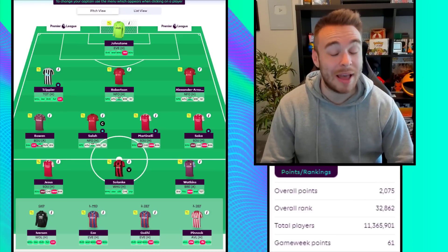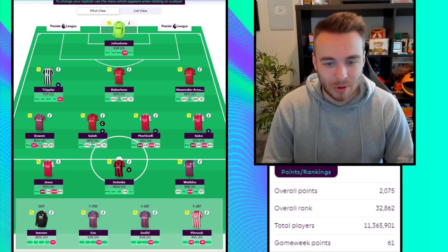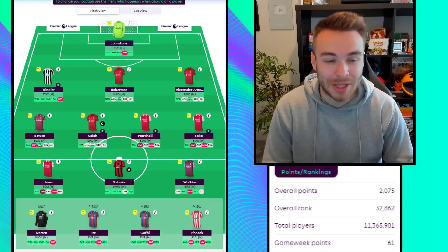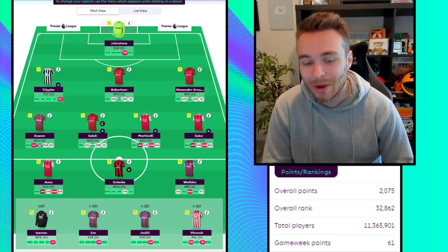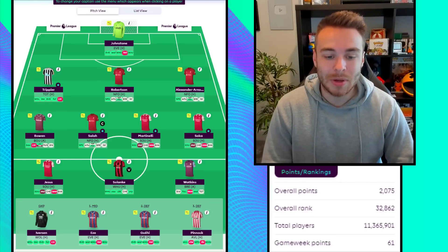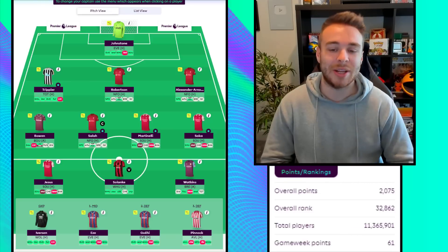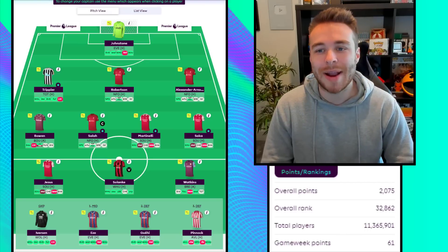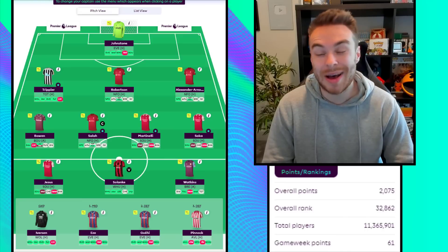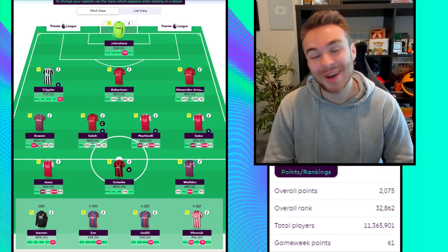I'm expecting a return from all of these midfield players, and hopefully Bowen is a little bit of a differential - I haven't seen him on too many drafts. A few people have gone Madison instead, which could potentially hurt me, and I may even bring Madison in instead. I've just got a red arrow - went from about 28k to 32k, the Liverpool game wasn't great but they're not absolutely highly owned so it wasn't the worst. I need a massive green arrow this week, so I need to get my decisions right.